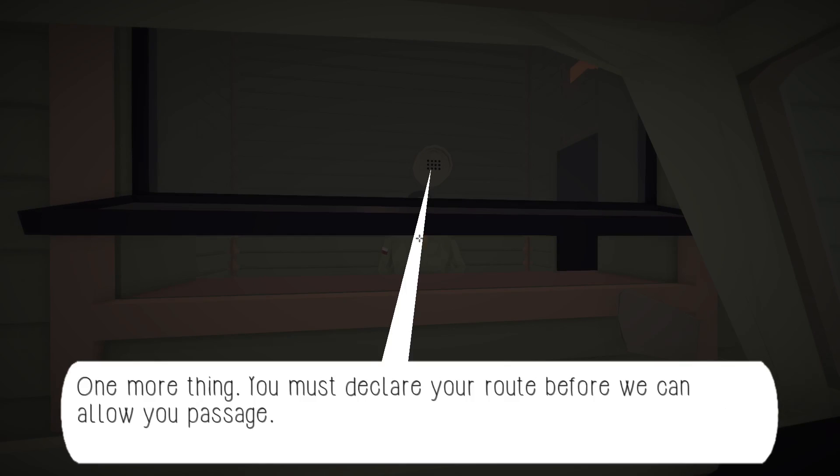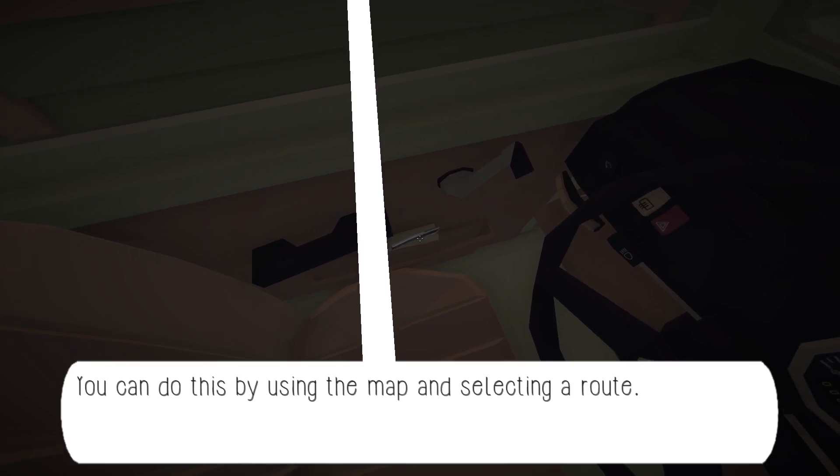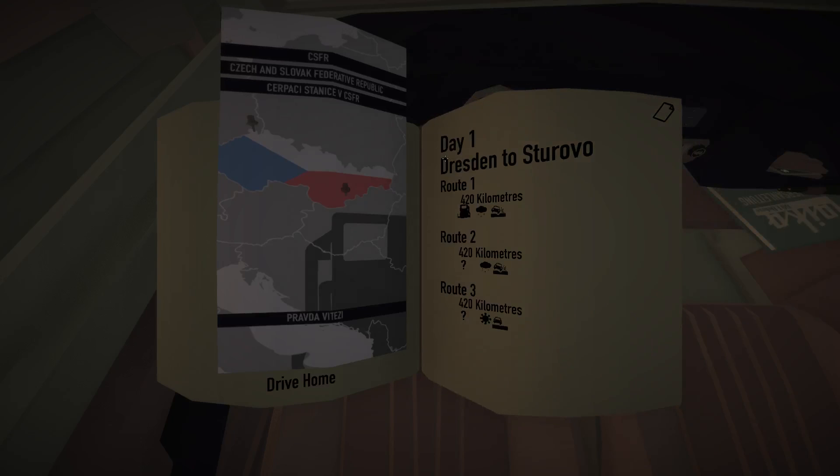One more thing — you must declare your route before we can allow passage. I think this is our map down here. Let's go ahead and grab it and see where we're going next. I'm not even gonna attempt to say that name. These are some big routes — I don't think we can go quite 420 kilometers. I'm going to go ahead and go with route one, even though all of them have rain except for the last one. But that one's got a gas station and I have a feeling we would have to stop there, so we're gonna take route one.